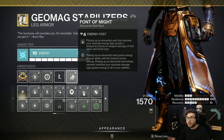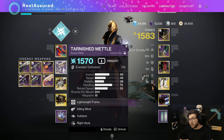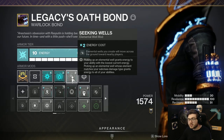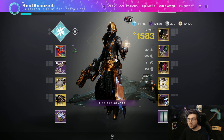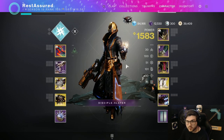I will also be taking advantage of Font of Might — whenever I pick up an Arc Elemental Well, I get increased damage from my Arc Weapons. This is just really good for ad clearing with the Tarnished Metal. You pick up an Arc Elemental Well, the gun does more damage. I am also running Seeking Well, so those Wells I make attract to me, which makes it even easier to proc Font of Wisdom and Font of Might. You just have infinite Supers, infinite damage for your Arc Weapon, and your Grenades are always generating these because you have infinite Grenades as well.